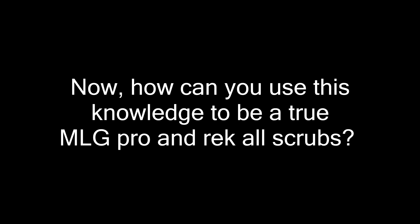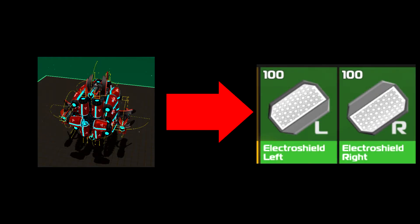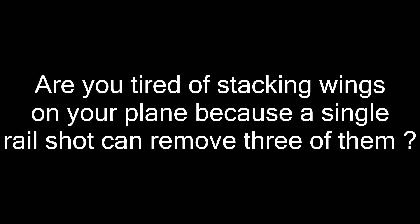Now, how can you use this knowledge to be a true MLG pro and wreck all scrubs? Well it's easy. For example, using few cosmetics all around a micro drone and redirecting all the damage to some small damage sinks such as small electro plates, you can tank a full Rail Impaler shot and keep your drone fully operational.